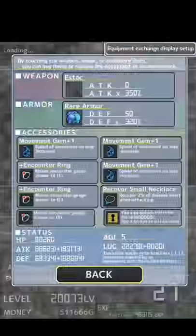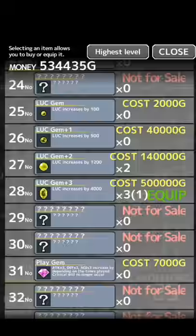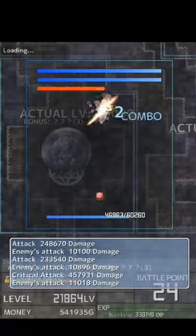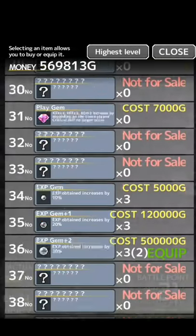The final setup is optional — it's the luck setup. Basically keep everything the same as the exp setup but replace the exp gems with your highest level luck gems. With these three setups and a little bit of luck, you should be able to skirt past that 100,000 level finish line.